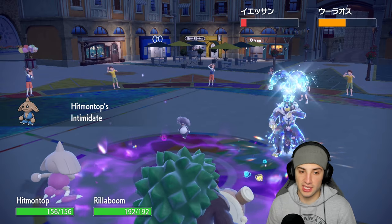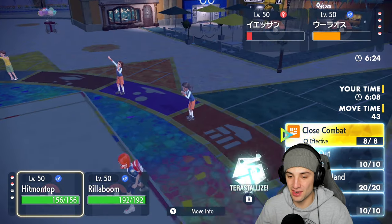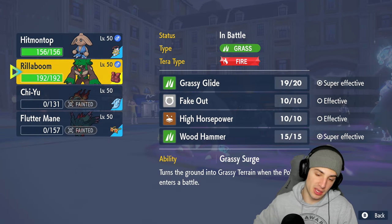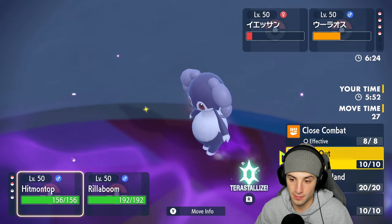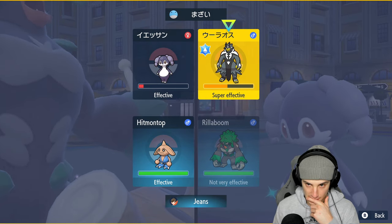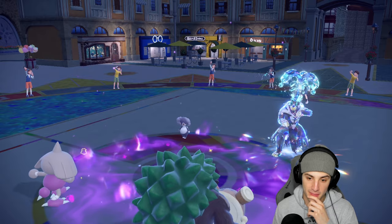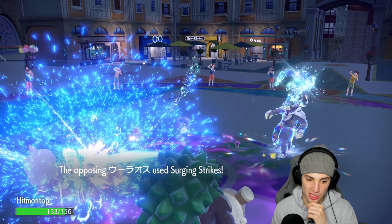Hitmontop is strutting on the field! There's a little bit of an issue with our typing and their speed - I can't protect from Surging Strikes. In this case I'm going to try to go for Close Combat and just Grassy Glide this slot. But Surging Strikes is doing way too much damage - Helping Hand coming out and he's just KO-ing Hitmontop. Hitmontop is gone. That terrain control just really destroyed us.